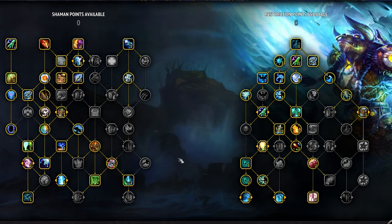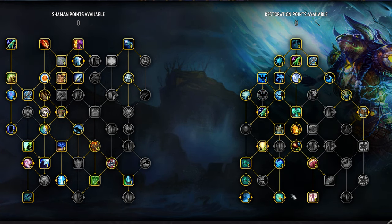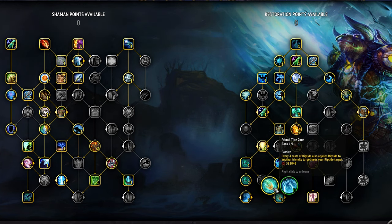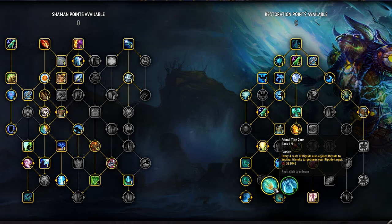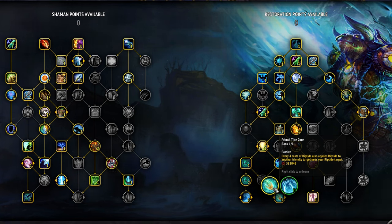The Riptide build drops Tidebringer and High Tide in favor of Ancestral Awakening and Primal Tidal Core. This is a much more passive healing style — you'll get passive healing from Ancestral Awakening, and Primal Tidal Core will help keep Riptides running on your team all the time. With this build, you pretty much ignore Chain Heal completely. I don't run this often because I find it lacks the AoE burst healing of a Chain Heal build, but it does get run in some very high keys, so it's totally viable and worth a try if you're interested.